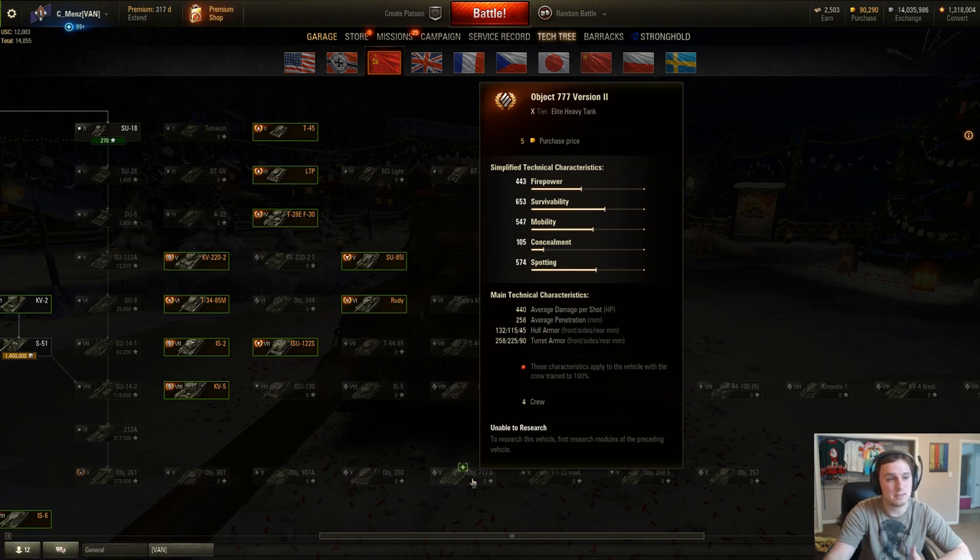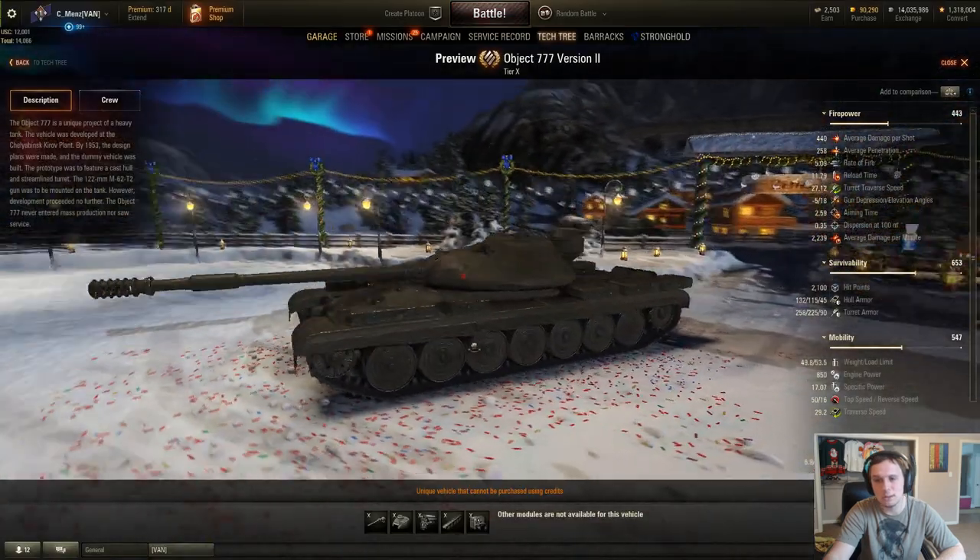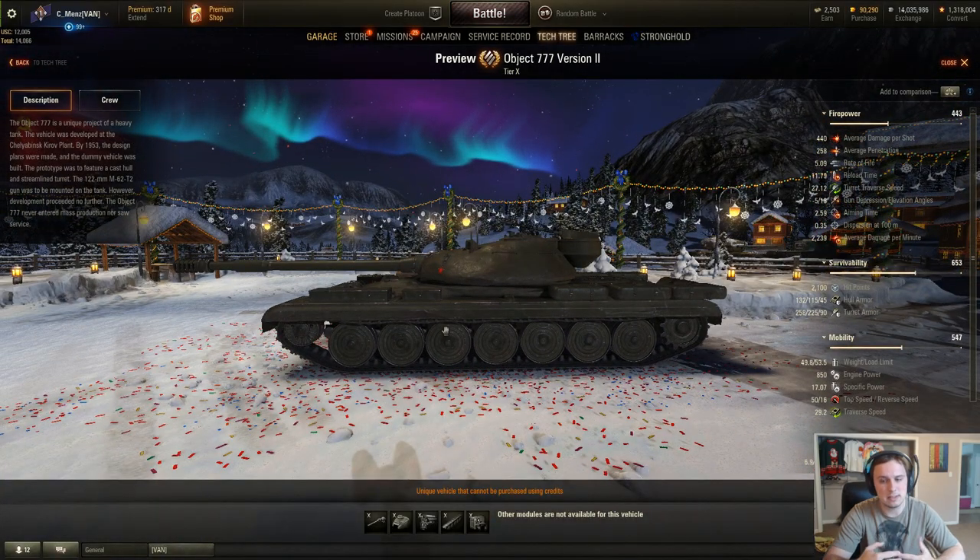The Object 777 version 2 is the only one that's not really announced for anything — it's not a personal mission tank yet, and it's not tied to Clan Wars as a reward tank. So the likelihood of this being added in after the T-10, I think, is a pretty good chance. Getting back into previewing the tank, you'll notice it's very compact. To me, it kind of improves on the T-10 type of tank — it's pretty decently mobile, has a decent amount of armor but nothing mind-blowing, and it's kind of a mesh between a heavy and a medium tank.